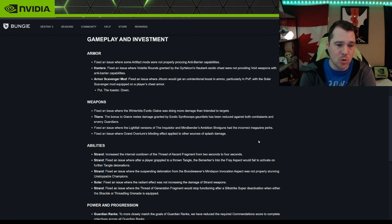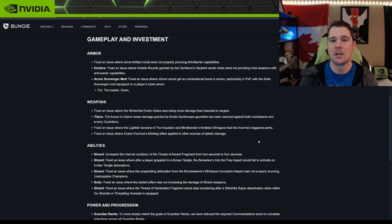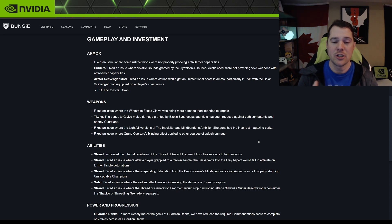Fixed an issue where the Lightfall version of the Inquisitor and Mindbender's Ambition shotgun had the incorrect magazine perk — so they've probably added the proper perk now. Also fixed an issue with Grand Overture's blinding effect being applied to other sources of splash damage. That's another weapon they disabled for the Day 1 raid because having it equipped would trigger the blinding effect through other Arc weapons.